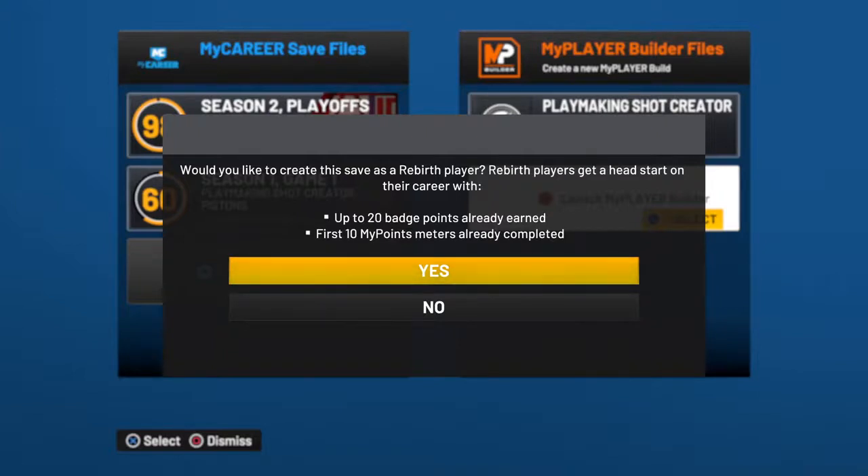Basically you get to a 90 overall right away and you already have 20 badge points unlocked — no grinding. I'm a point guard, but this year I wanted to switch it up and have some fun, so I created a demigod build. If you guys want the best dribble moves, the best new jump shots, and all that good stuff for Season 2, let me know in the comment section.